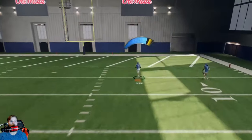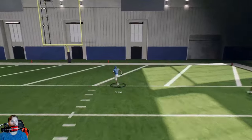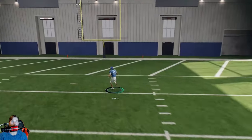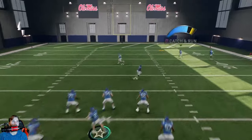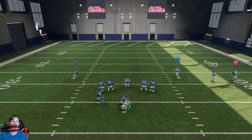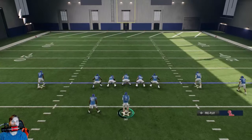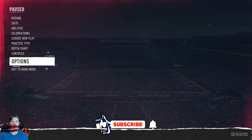Revamp passing is classic but kind of on steroids. You'll see a new meter — blue, yellow, and red depending on your accuracy ratings. Hit it in the blue and you're likely to throw a completion; yellow is less likely; red means you're going to be much less accurate. They revamped this to fix the massive overthrows that used to happen. If you're playing this mode, stay in the blue zone as much as possible.